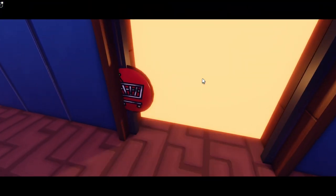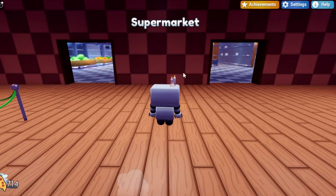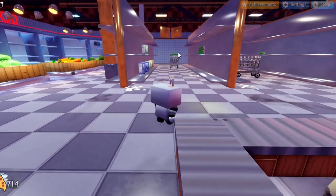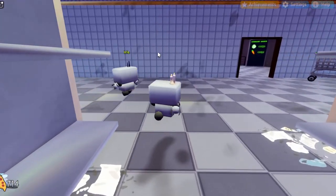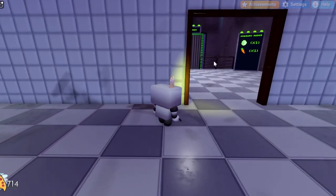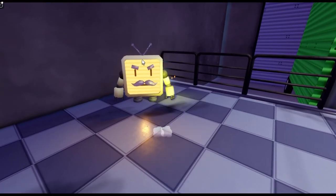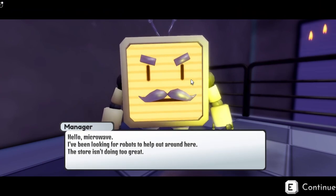Once you unlock it you can go ahead through the doors and enter the supermarket. Once you're in the supermarket you want to enter into this blue room that's right in front of you and then make your way to the back of this room. There should be a little side room with a little robot on the side. Once you find this robot you want to speak to him and he will give you a little task.